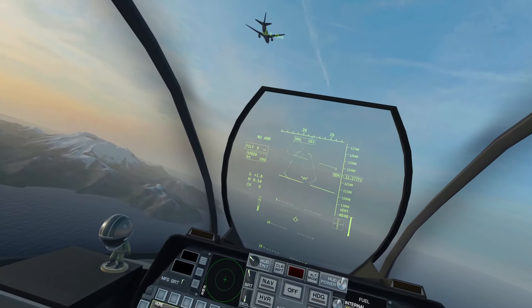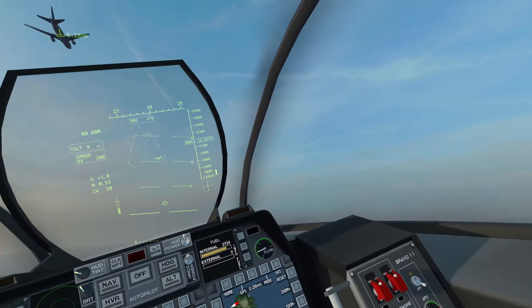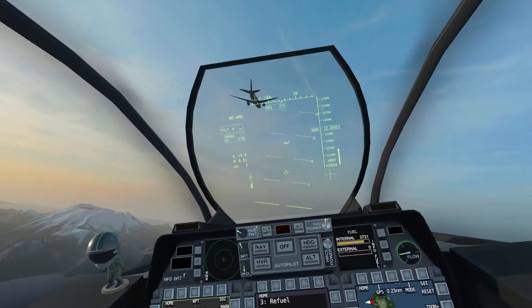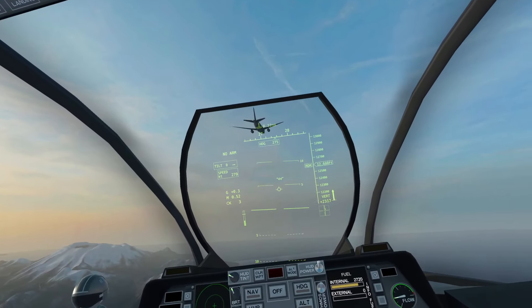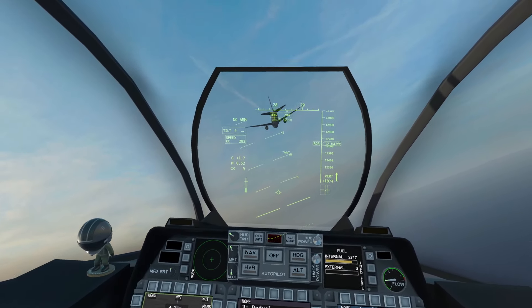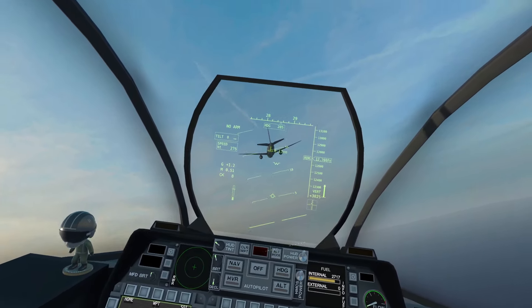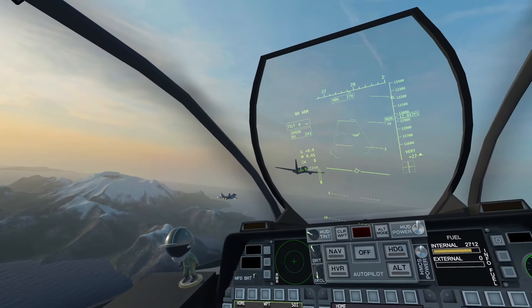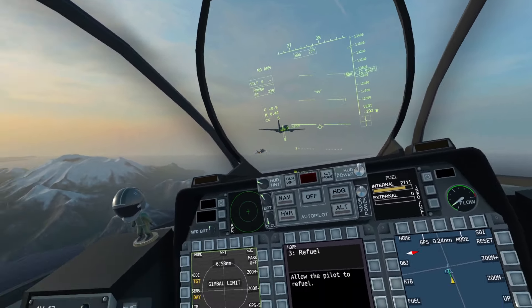Rather than computer says no, computer says yes. But not too much in the faster jets — you can literally rip the wings off and explode. So there is a reason the G limit exists. But there is kind of a fine line between what the computer says is safe and what really is safe, so by turning the G limiter off you can actually do some cheeky manoeuvres and dodge missiles. I'm literally just slowly flying behind this refuelling plane, which is exactly what my AI friend who needs to refuel wants to do. There he is — bloody hell, he's coming in hot. See the little air brake sticking up on the back of his plane?